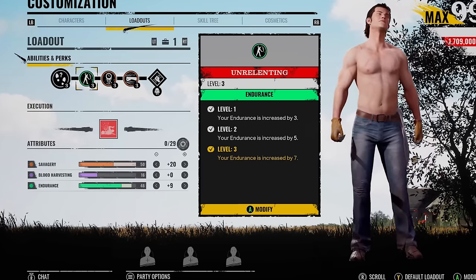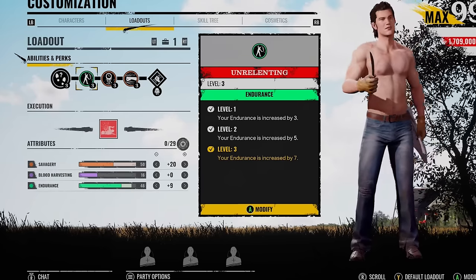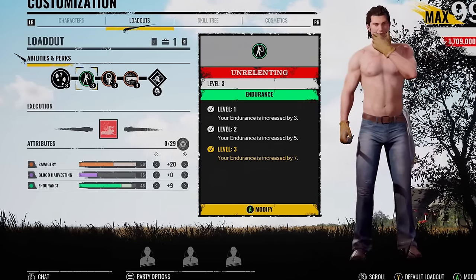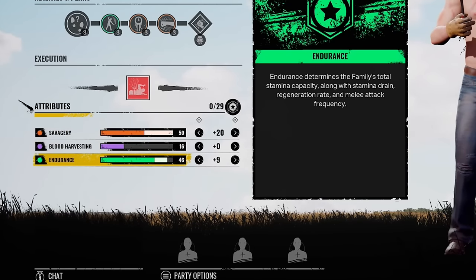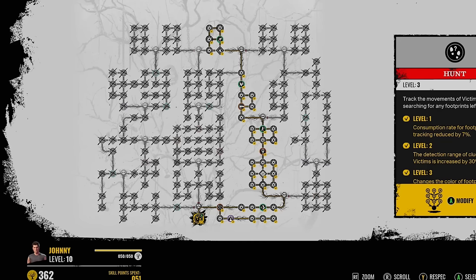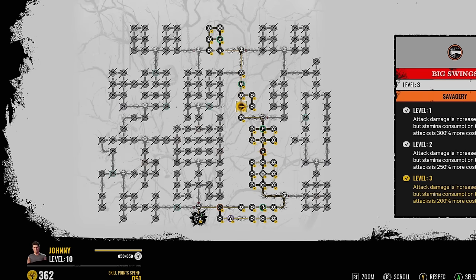Of course there is a cost to using this build — you've not got Scout, so in certain situations it's going to be a lot harder to chase certain victims. You just need that bit of distance where they've not got a vault spot or a gap, and you're able to take out the weaker characters within three hits. We've got 50 savagery, 46 into endurance — basically almost both are maxed out. Serrated is going to be the random perk, you'll get it right here along with Big Swings. Try it out, it is really good.